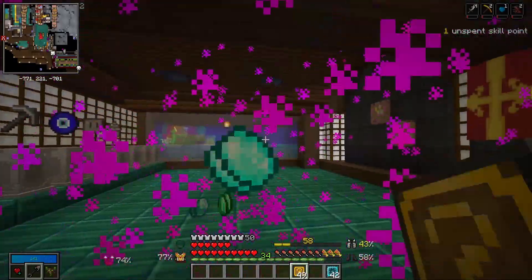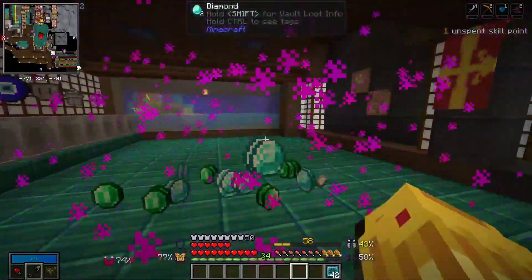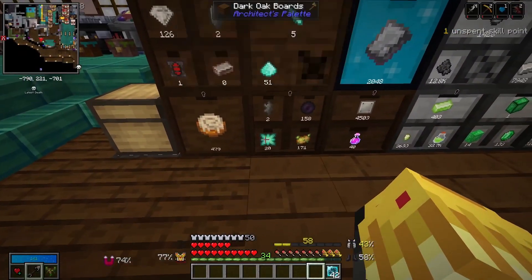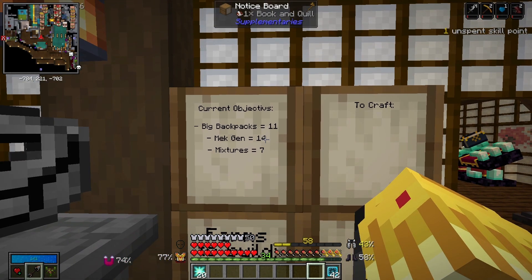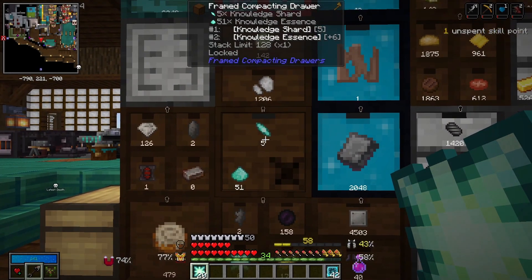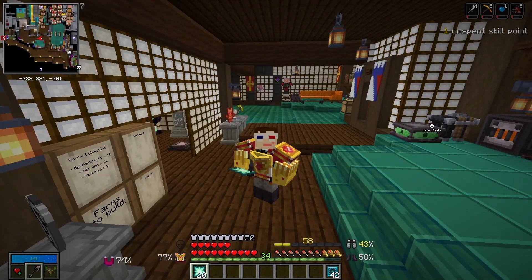Let's see what our mystery boxes have in store for us. I was getting low on emeralds but we also got a vault platinum. Let's save these mod boxes for about 30 seconds from now. Last episode I asked what mod we should unlock next — we had the options of big backpacks, mechanism generators, and mixtures. Well we're up to 20 knowledge stars, so we could get two if we wanted to. But since we're at 20 I just need one more, and that's only four knowledge shards away. So let's just get generators going.